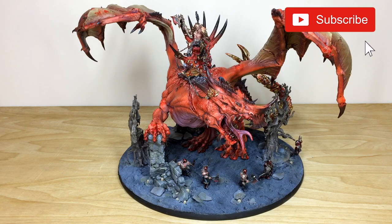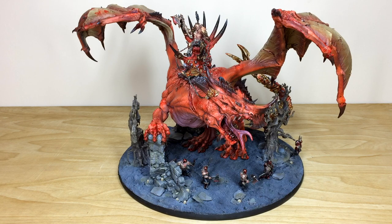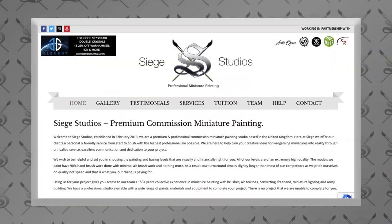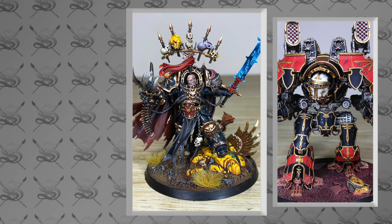Hey guys, hope you're well and welcome to this huge commission completion video. We have the almighty Skalock and Vorgaroth the Scarred - what an incredible model. It's a huge Khorne dragon for Age of Sigmar from Forge World. The model is as big as a cat or a small dog, and Ben, one of the artists here, has had a great time working on it. If you're unfamiliar with Siege Studios, we are a premium commission painting studio located in the United Kingdom with a team of 28 painters.